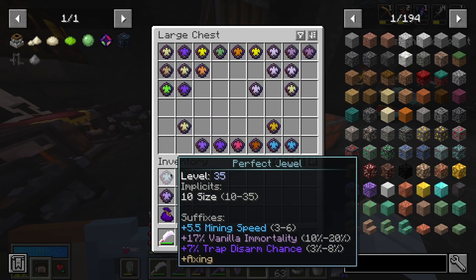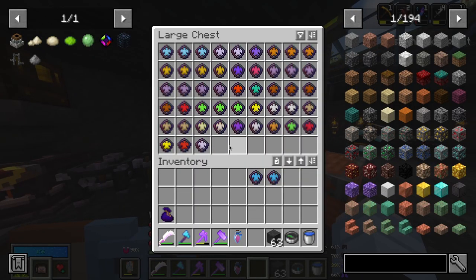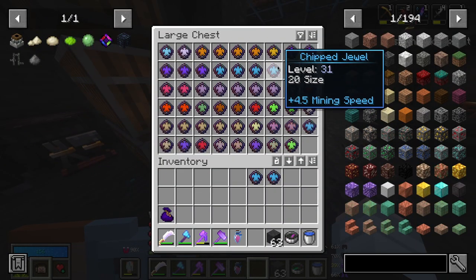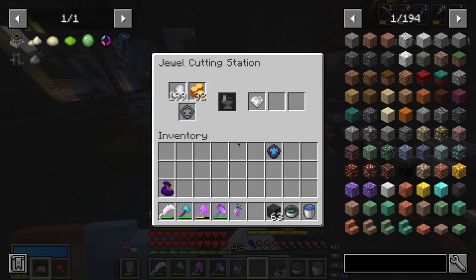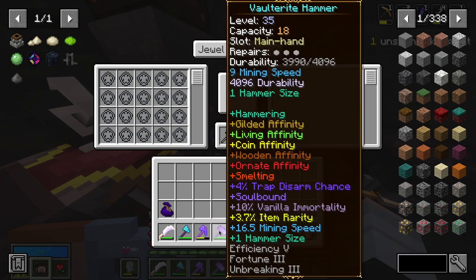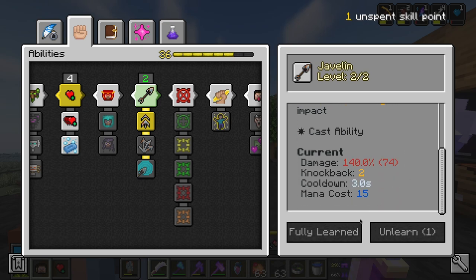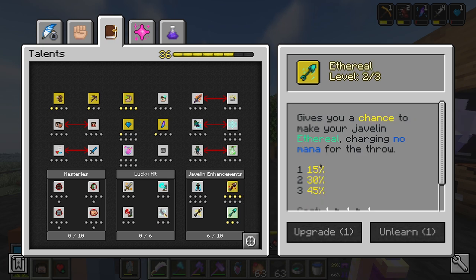I want anything with mining speed that doesn't have picking — that would be nice. There we go, 15 size. I don't want to max it though. I'll take the biggest of these, go ahead and cut it once — 16 size. This might be a bad idea, but I don't think it is. Even more mining speed. I'm pretty happy with that actually. And the skill point — oh, it's fully learned. I think I'm going to upgrade this because I do use the javelin a lot. Maybe I should upgrade this next time though.